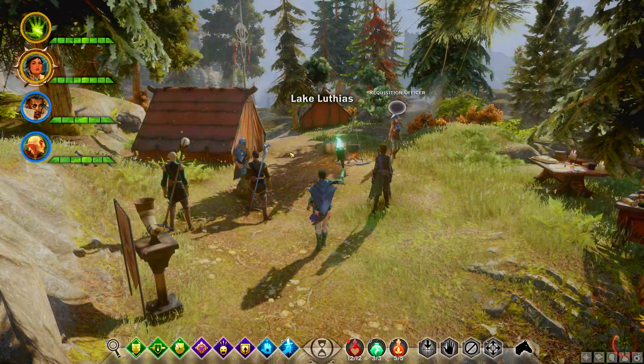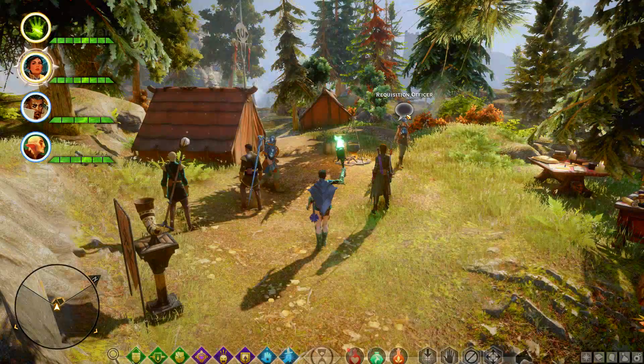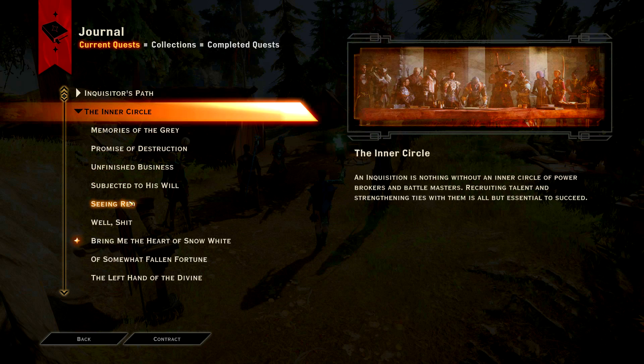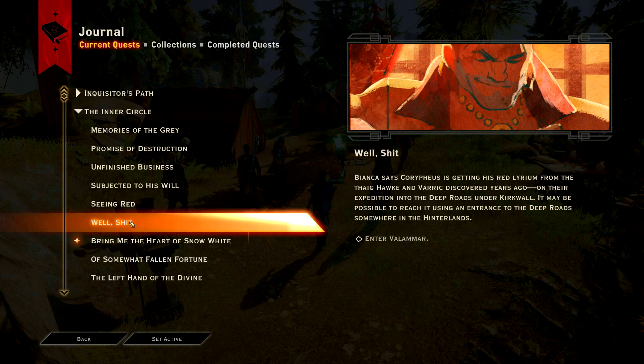To get most of the companion quests, you just need high approval with the companion. For me, I got it after the Winter Palace. I haven't even completed 'Seeing Red' yet and I still have high enough approval. See you guys then.